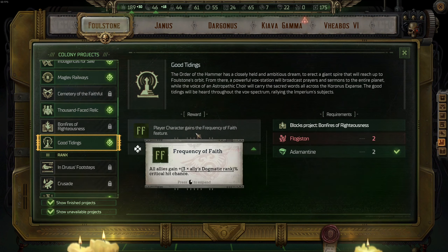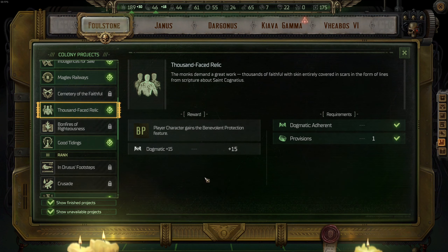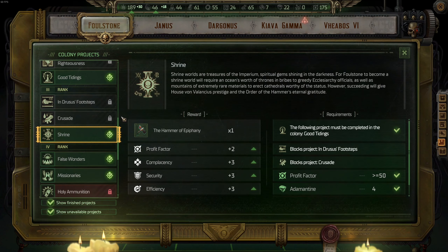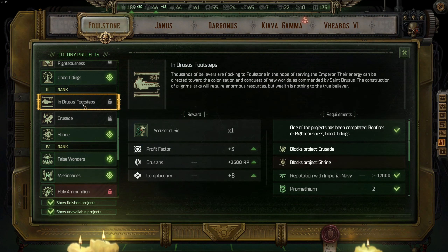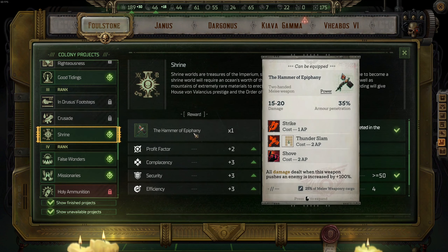For rank three on Foulstone, all three are good and you can go with basically everything. I went with Hammer of Epiphany because I wanted Abelard in my team. If you don't play with Abelard, there's no point going with Hammer of Epiphany. You can opt for Crusade or In Druzus' Footsteps. If you plan to play with my Charger build, go with Druzus' Footsteps. If you want to hurt demons, go with Crusade.